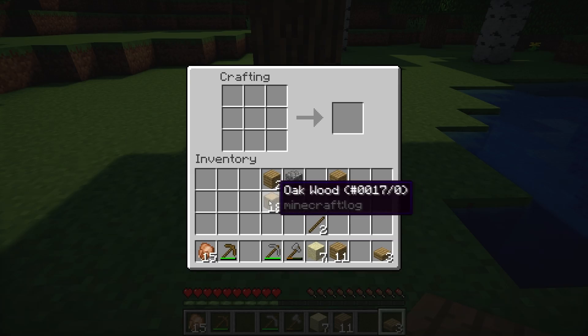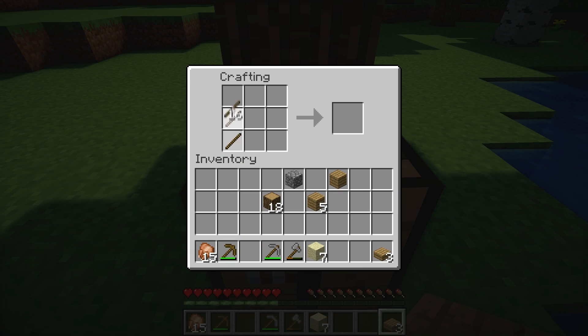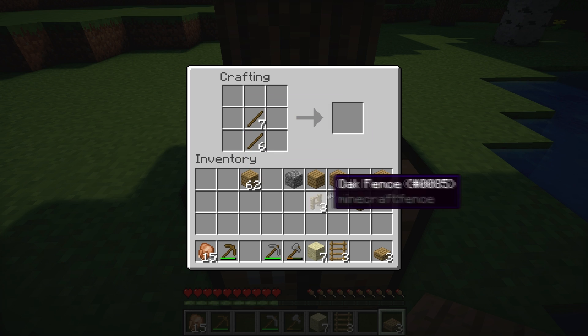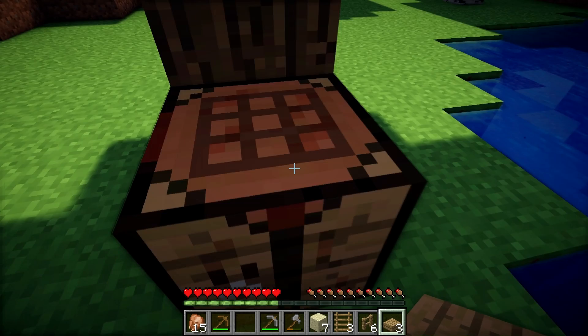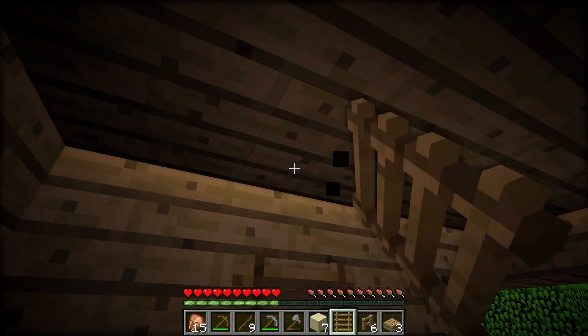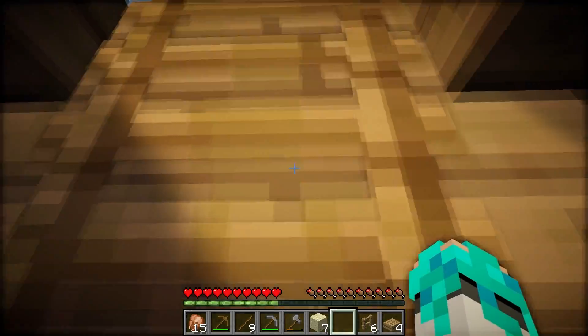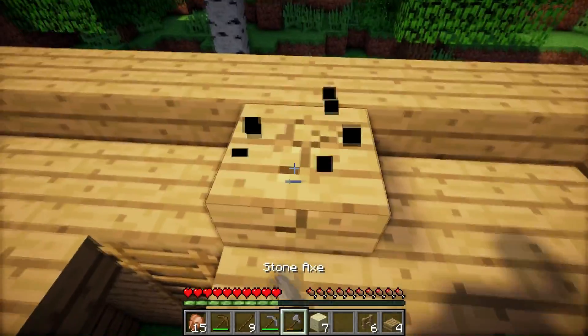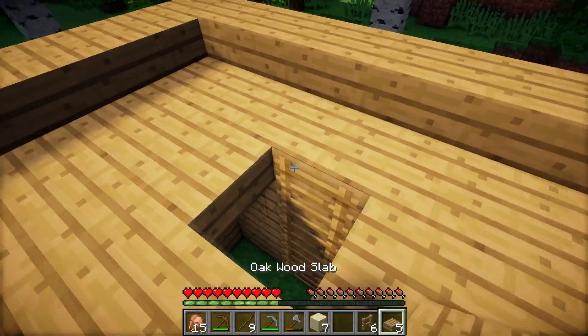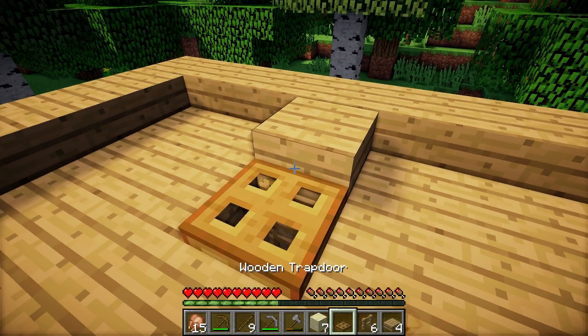Let's make some ladders, fences, and wooden trapdoors. We place the ladder over there — actually we can break the slab over the ladder, climb up, break this slab, place one behind the ladder, and over there we can place a wooden trapdoor like so.